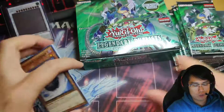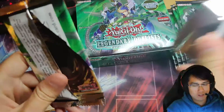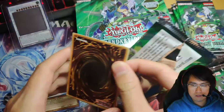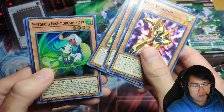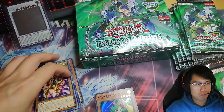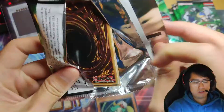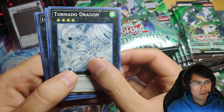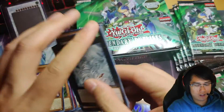All right, Noble Knight Joan — we're going to have so many Noble Knight Joans, or these commons. First holo — Speedroid Fukimodoshi Piper. I feel like we didn't pull them last box at all. All right, here we go — Tornado Dragon, a Necro Synchron — we're pulling so many of that guy. So that's our first ultra, not the ultra you want to pull.